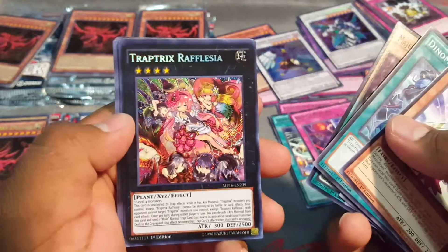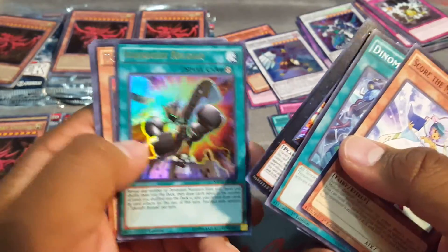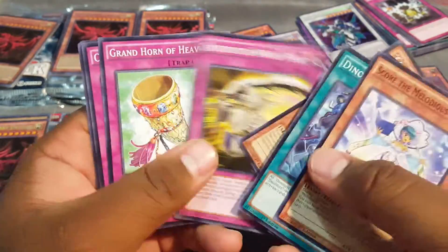Magus Spider Cat and Trap Tricks with Falazia — nice. And Inner Relo, that's a pretty good reprint right there. It's a Cyber Dragon.